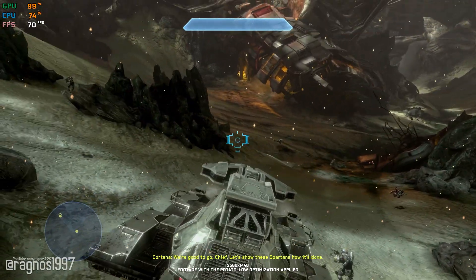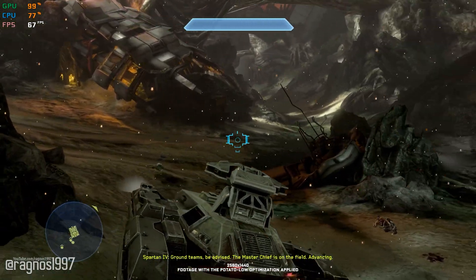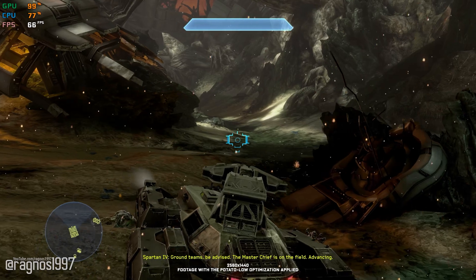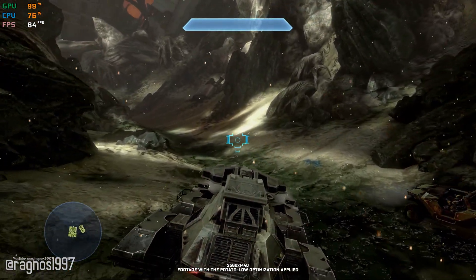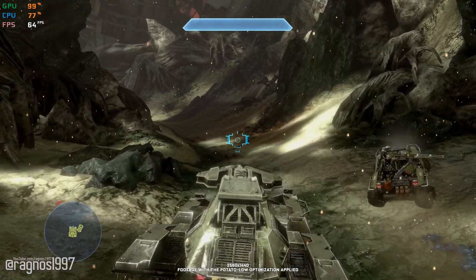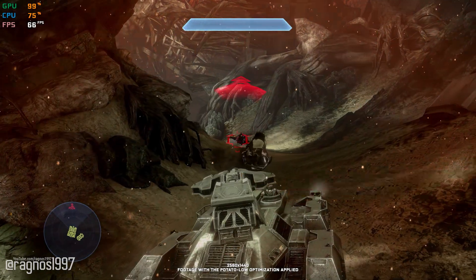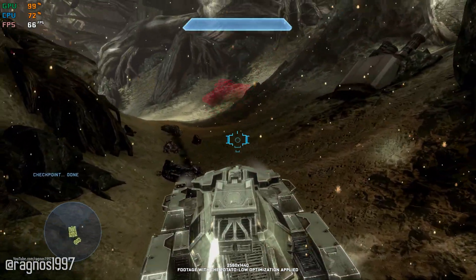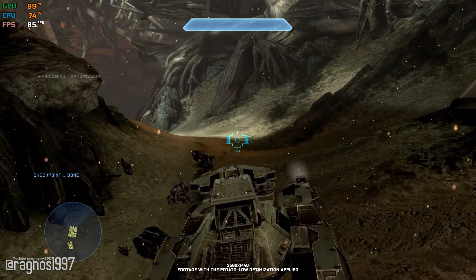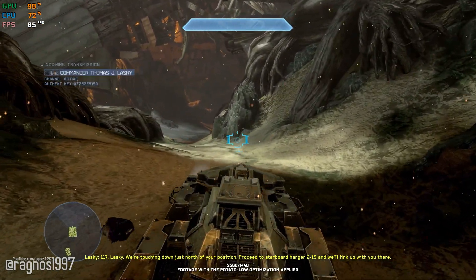We're good to go, Chief. Let's show these Spartans how it's done. 117, Lasky — we're touching down just north of your position. Proceed to starboard hangar 2-19 and we'll link up with you there.